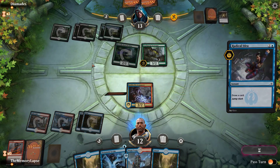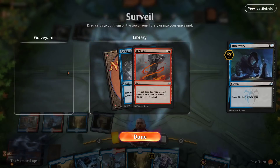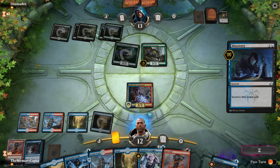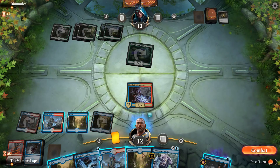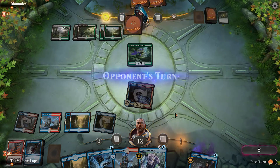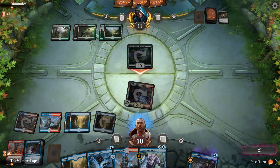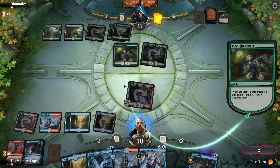We have to dig. I think we want both of these — let's Lava Coil this one. We want to cast Chemister's Insight I think, get it for two. They're down to two cards. We have Disdainful Stroke if they try to hit us with a big planeswalker. Dead weight — come on. Here comes the police.